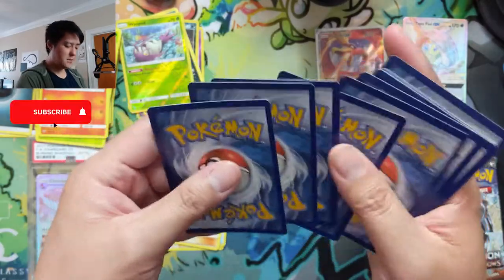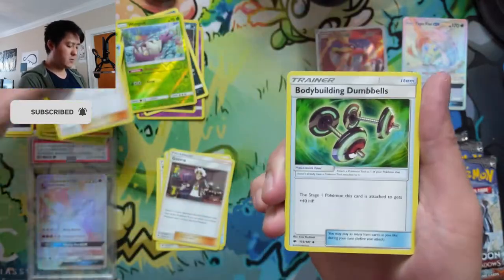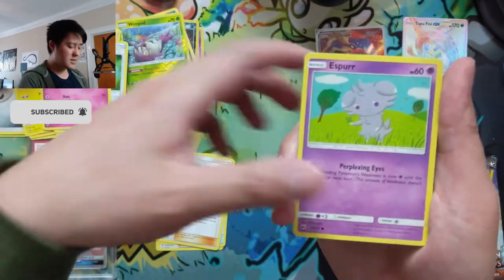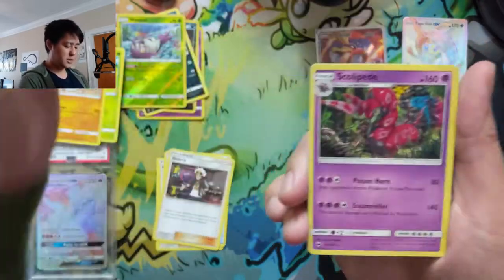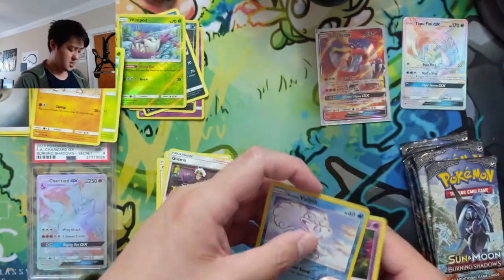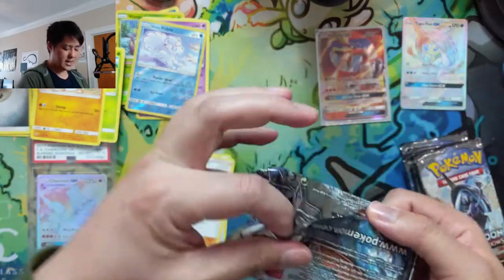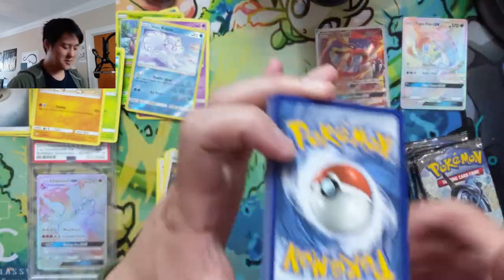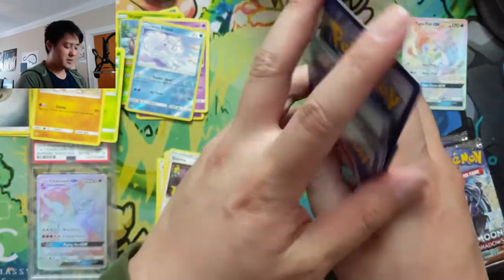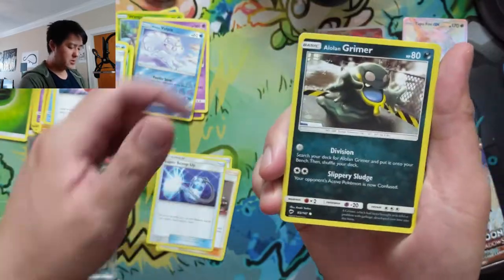As always guys, if you enjoy the video do me a favor and hit that like button down below. If you are not subscribed already, definitely encourage you to sub and hit that bell for notifications so you get notified every time we upload a new video. Let's see — Mudbray, Alolan Vulpix, and then a Scolipede. We got a Rope, a Time Deck, and Super Scoop Up — we'll put those off to the side.